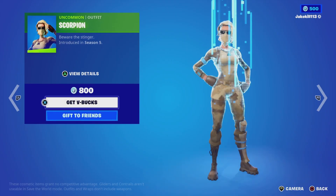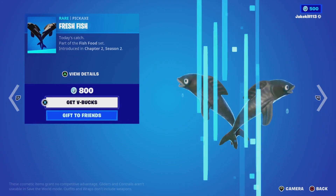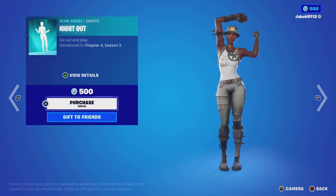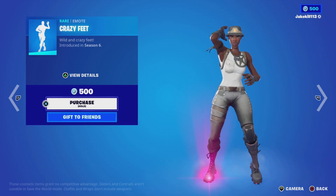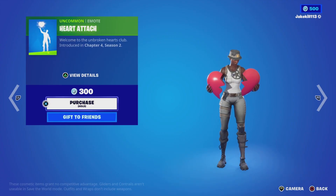Scorpion is in as well, and we've got the Brilliant Striker fresh fish pickaxe. Night Owl is still in the item shop — I think it's been in for about the last two days. We've also got the Heart Attach emote.